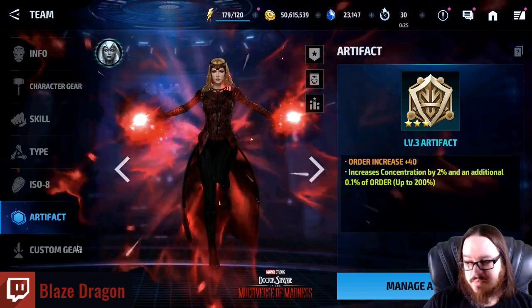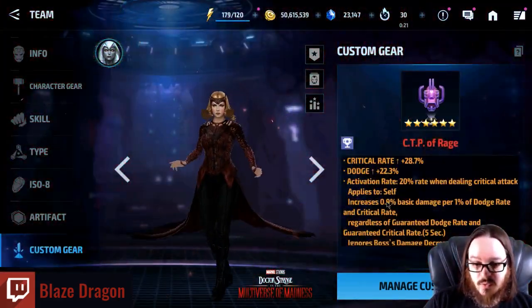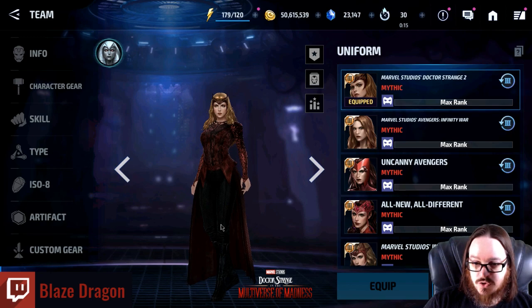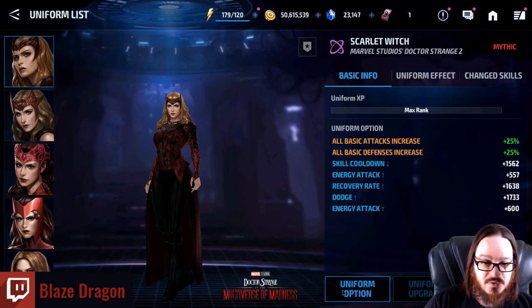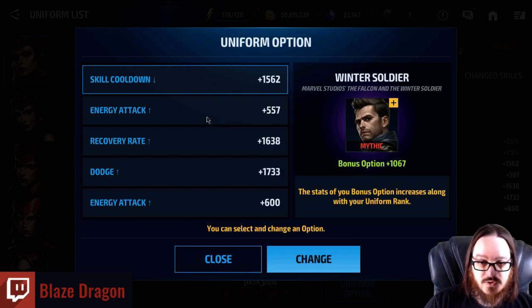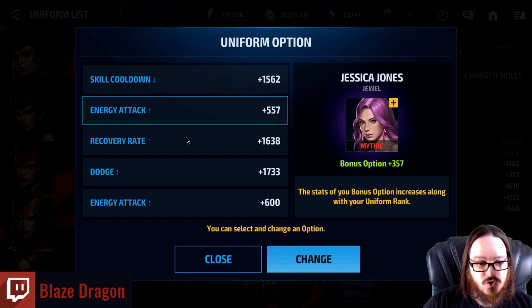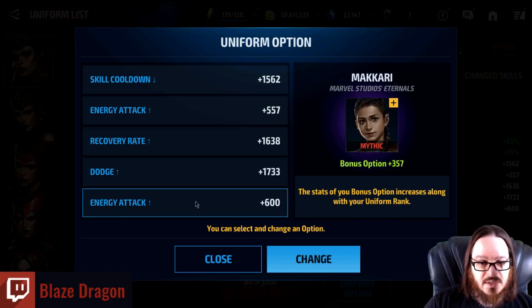For the artifact I have Order — not amplified. I don't have a custom artifact. Custom gear is a Rage, just a normal Rage sitting at 0.9%. For uniform, you want to be using Marvel Studios Doctor Strange in the Multiverse of Madness. The uniform options are: Winter Soldier (Marvel Studios The Falcon and The Winter Soldier), Jessica Jones (Jewel), Magic Phoenix 5, Dr. Doom 3099, and Makari (Marvel Studios Eternals).